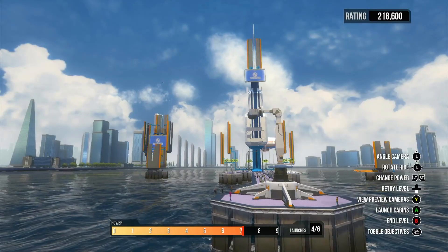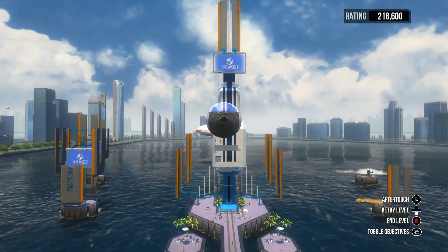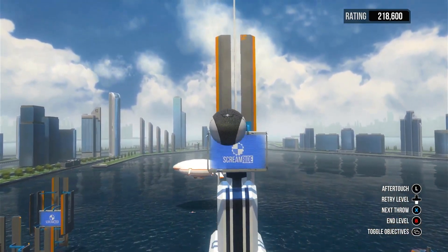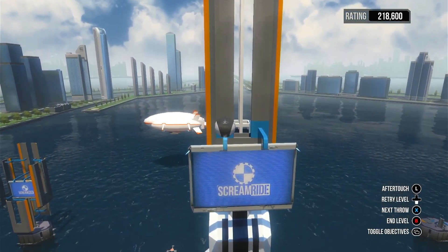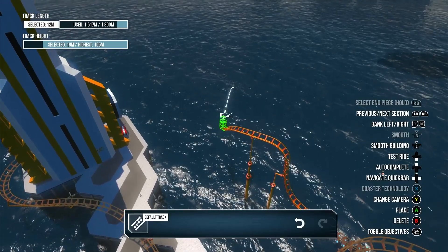The second game is Angry Birds with people. Spin them around and launch them into buildings. Get more points if you destroy the buildings. Find the building's weak points. Jet fuel can't melt steel beams, but a wrecking ball full of people flying at extreme centrifugal force sure as hell can.